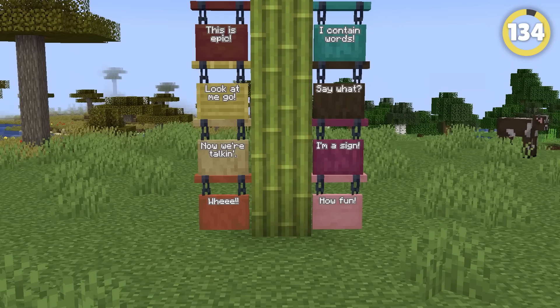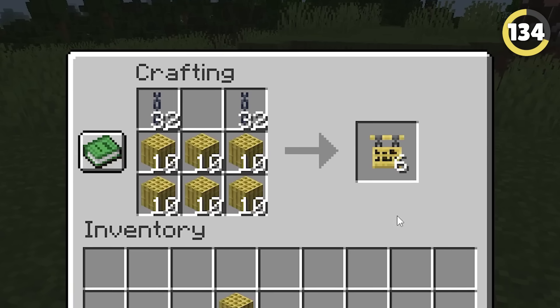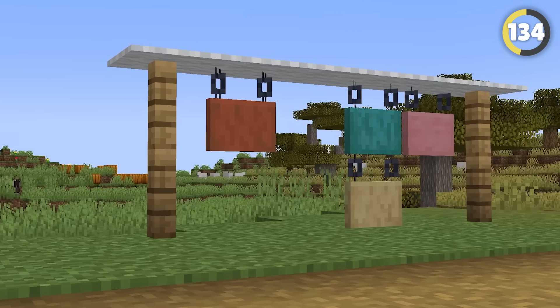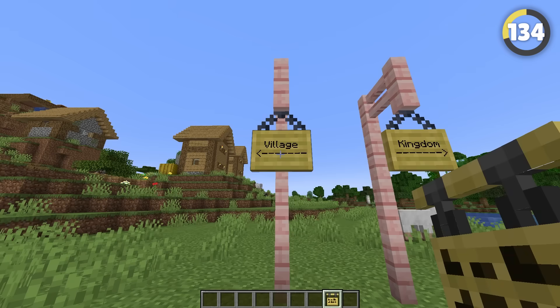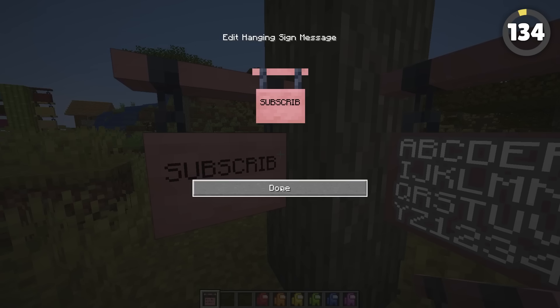The last item being added in the 1.20 update that we know of right now is the hanging sign. These can be made out of any type of stripped wood along with two chains. They can be placed on the bottom or the side of a block, and are perfect for adding that tiny bit of extra detail to a build. The only bad thing about them is that there's a much lower character limit, but I've got just enough room to tell you to subscribe!